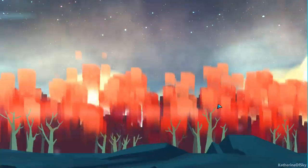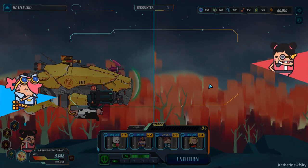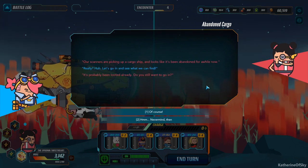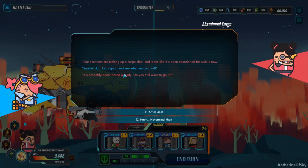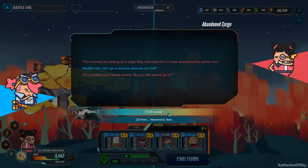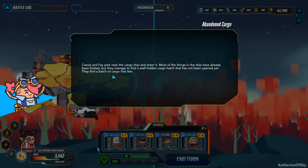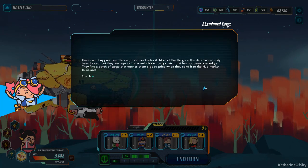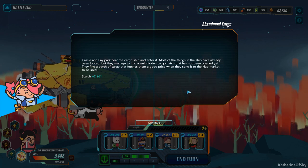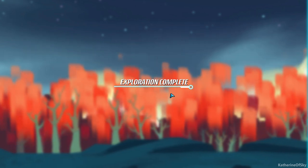Okay, abandoned cargo — a cargo ship that's been abandoned for a while now. Probably been looted. Yes, I want to see what's in the ship. Most of the things have already been looted, but they managed to find a well-hidden cargo hatch that has not been opened yet. They find a batch of cargo that fetches them a good price when they send it to the hub market to be sold. Excellent — that's very exciting. I like that.